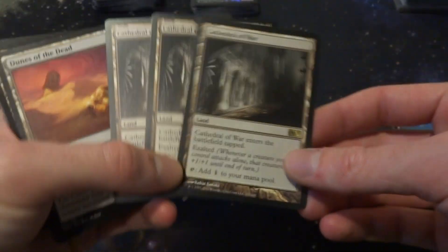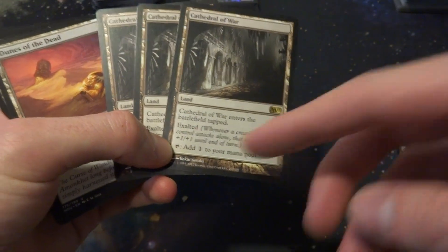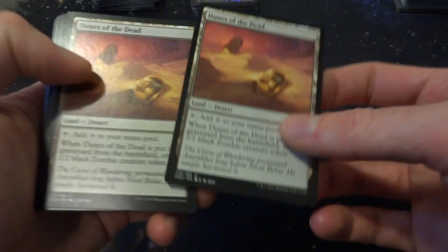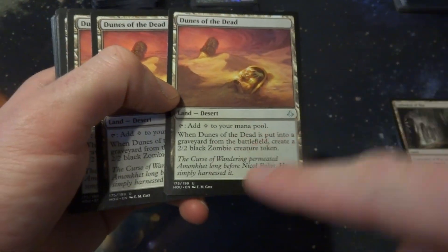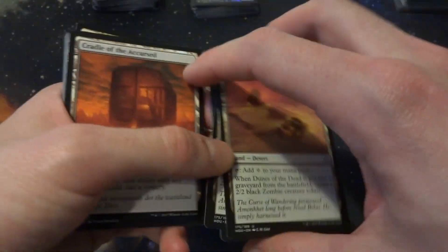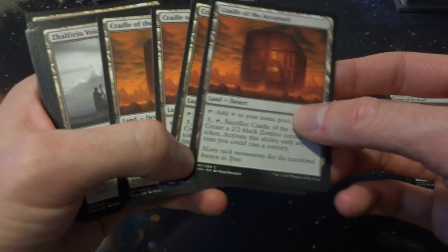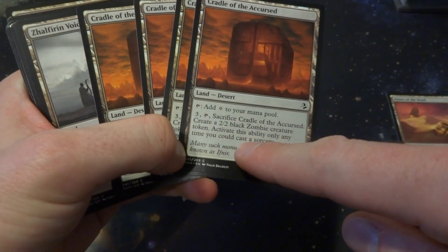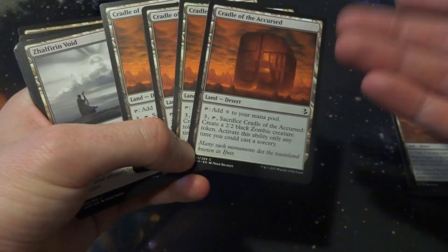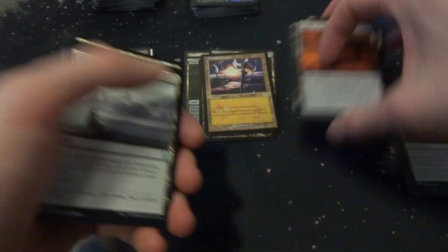Cathedral of War has Exalted — if a creature attacks alone it gets plus one, plus one, and Exalted stacks, so with three you'd get plus three plus three. But hopefully I won't be just pinging with one creature. Dunes of the Dead adds colorless mana and when it's put into a graveyard creates a 2/2 black zombie token, which is cool, but I'm not expecting to sacrifice lands. Cradle of the Accursed costs three, tap, sacrifice it to create a 2/2 black zombie creature token, activatable only as a sorcery. It only makes colorless mana, but I'll put one in there — why not.